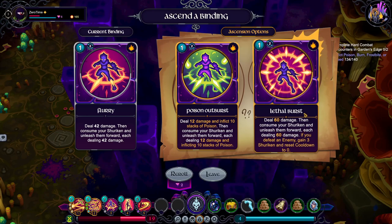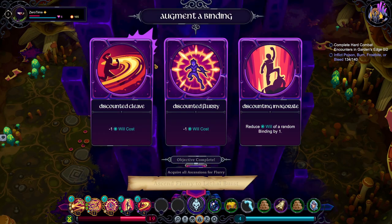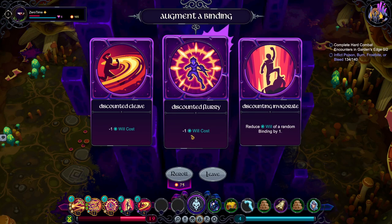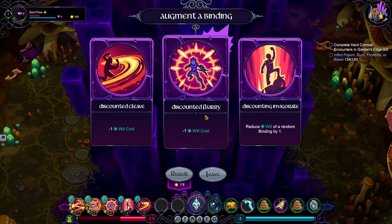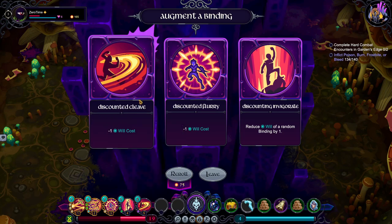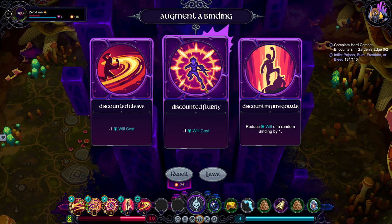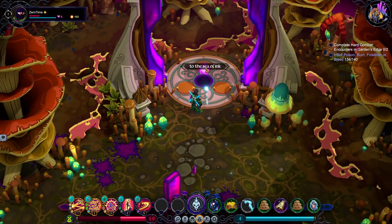Reset cooldown to 1 — no, I'm taking this. Like if you get lethal on that, you can keep using it. And that's discount flurry — this will make it free. I can make this one. Let's get this — this can flurry, so it's free to use.